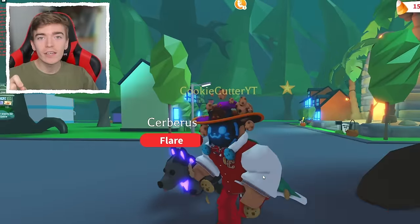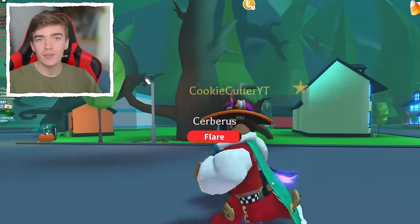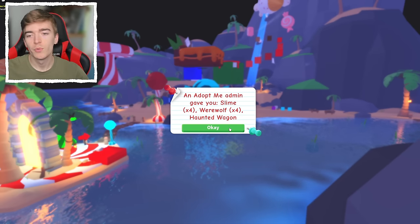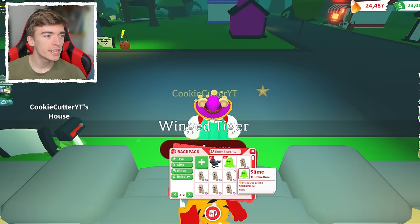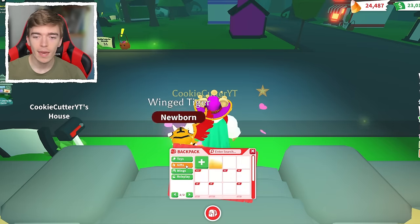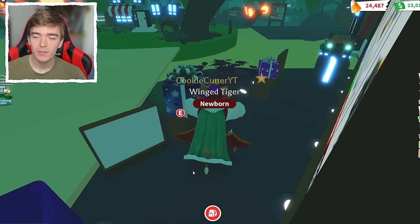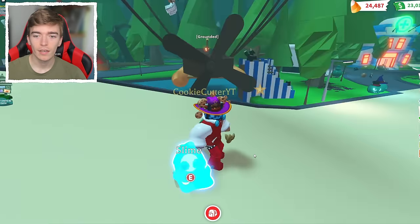Let's first make the neon slime and check out what that looks like before we make the neon transforming pet. Adopt Me was kind enough to give these to me. Wait — they gave me four neon ones, which means I can make a mega neon. Was that an accident? Did Adopt Me accidentally do that? A mega neon slime! So what does a neon slime look like?